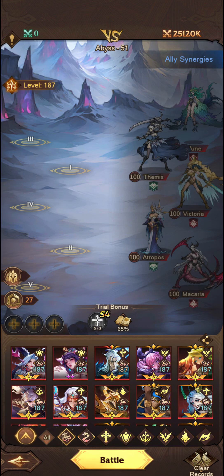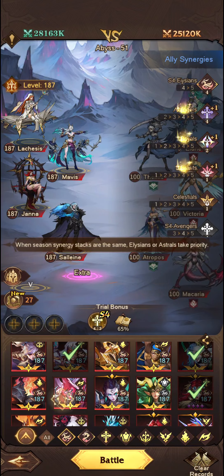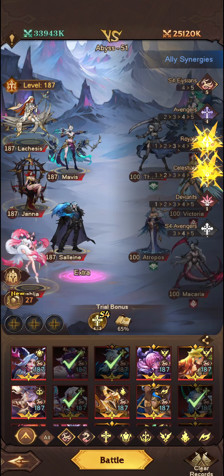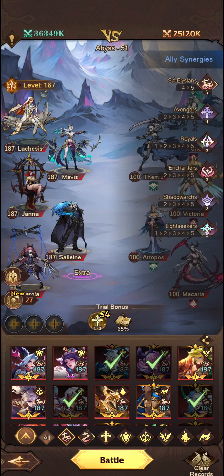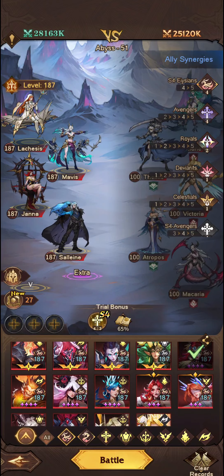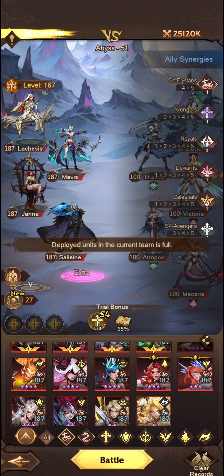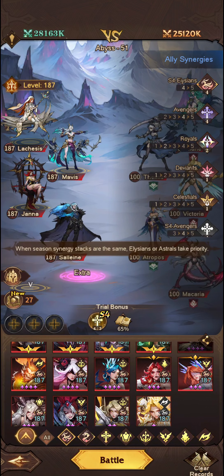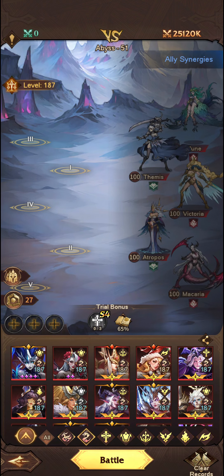The second way is to go Elysians. These are the Avengers units that are on the Elysian synergy, and you just need one more. You can pop Dahlia in if you have a copy of her, or any of these units here — potentially Corolla if you have her exclusive runes, because she does copy buffs as well. You can pop Astrid in there, Elowyn in there, Leandra in there.